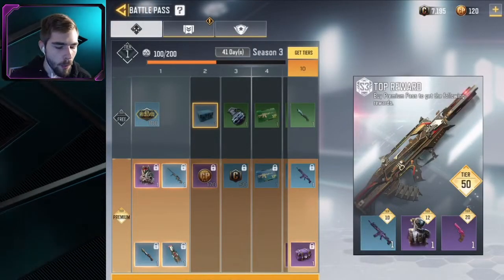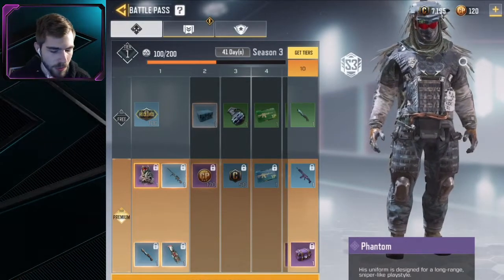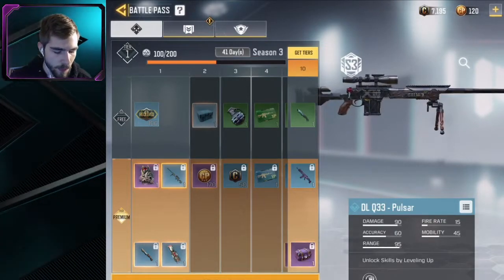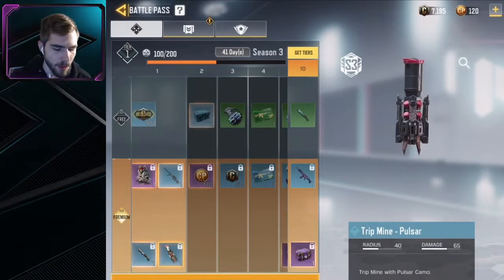The first tier has the brand new skin, Phantom — very, very cool skin. You also get the DLQ33 skin as well, pretty nice. You also get a Knife skin and a Tripmine skin in Tier 1.